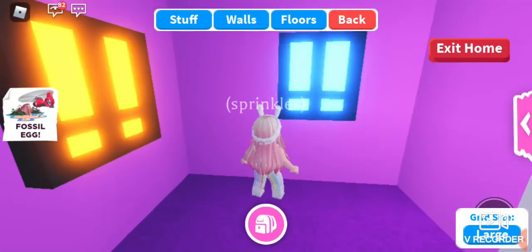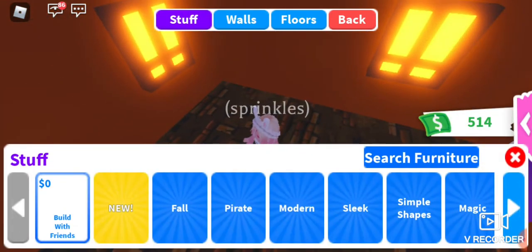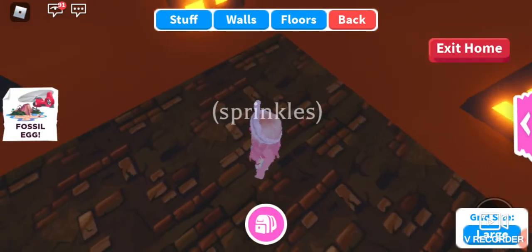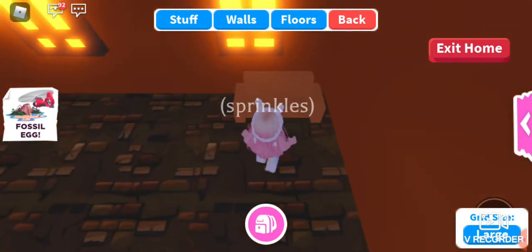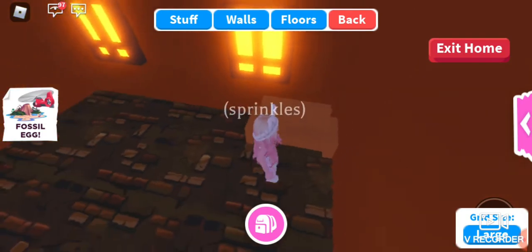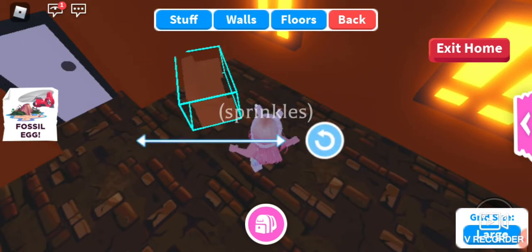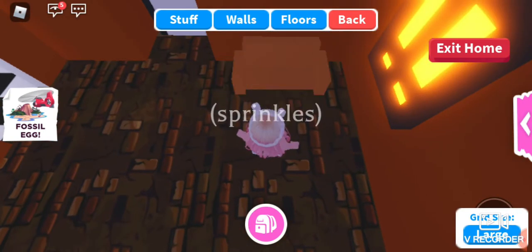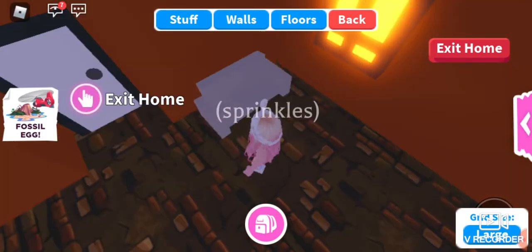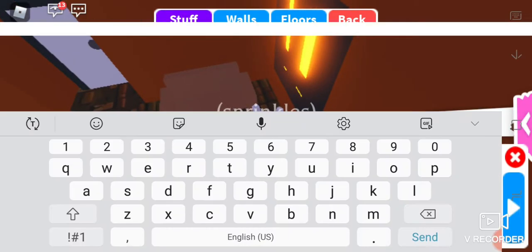Okay, no windows in there. Let's start decorating. Maybe a little sofa — there we go. That looks pretty cute, very cute indeed. I've had a lot of themes where I had chairs in the middle, so this time I'm going to have it on the side because why not — it looks really cute there. What color do we want? No, that doesn't go with the dark theme. Okay, that looks good.